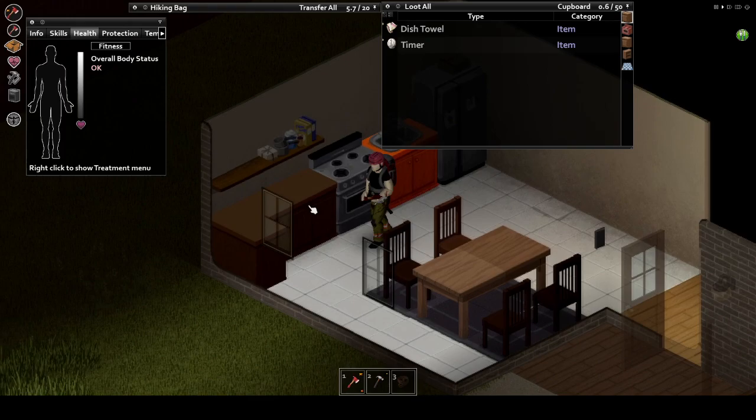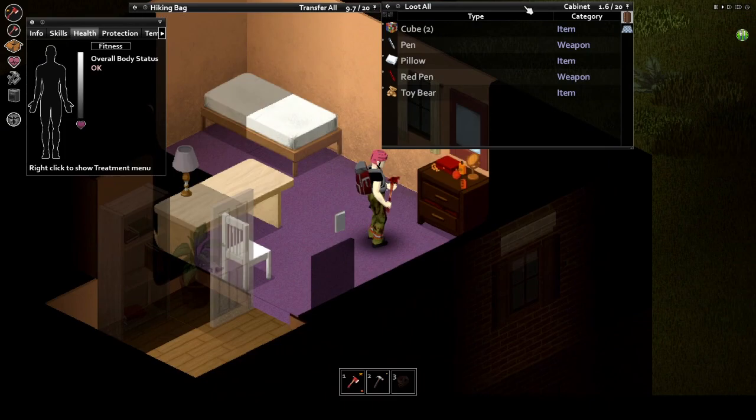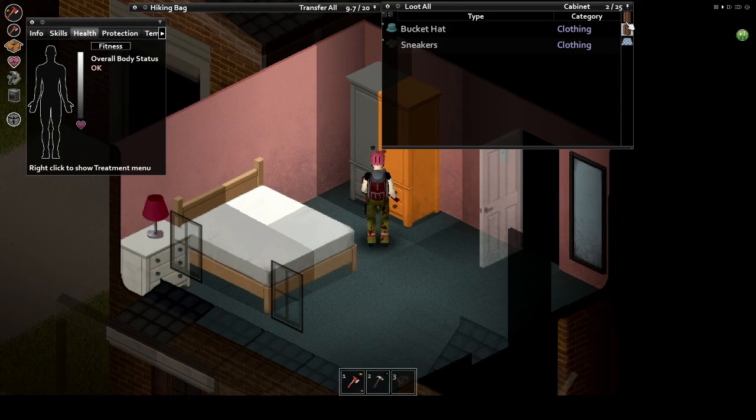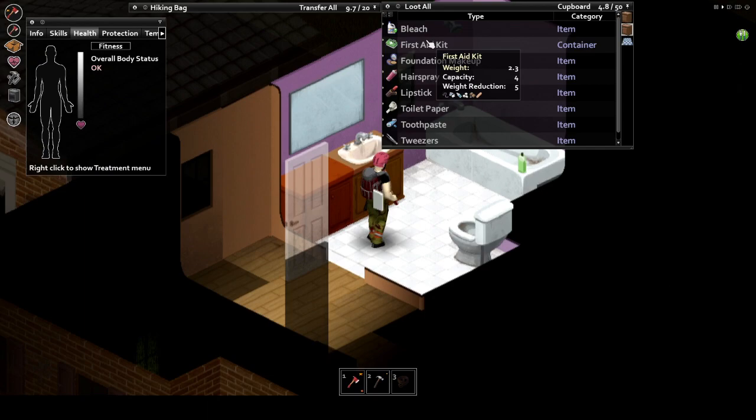Bedrooms often spawn various clothing and bag related equipment, as well as other random little things you may typically find in a bedroom — things like watches and clocks, video games, earbuds, CD players. The big things you usually search for in these rooms, however, is going to be a clock of some sort to keep track of the time of day, as well as extra clothing or backpacks. Pretty much any sort of backpack or bag that isn't the military grade ones can spawn in bedrooms.